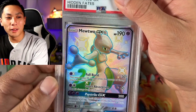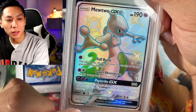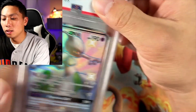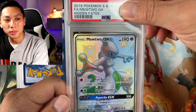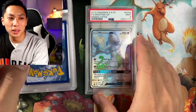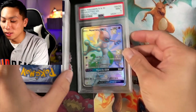Mewtwo from Hidden Fates. This is definitely a little bit off-center from left to right, if y'all can't tell. Top down — yeah, it's a little thin on that side. The back side, absolutely clean. So I'm going to guess a nine. But hopefully it'll be a 10, right? If all the other categories are just absolutely good, they may give me a 10. But nope — nine it is. I ain't mad. It's definitely off-center and you can tell the borders on that side.